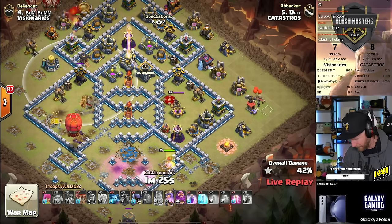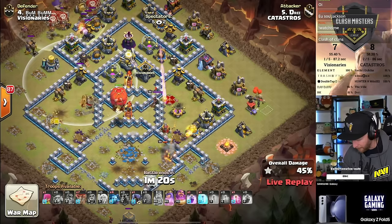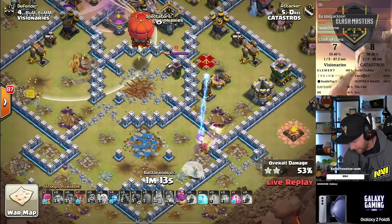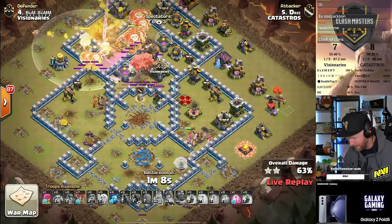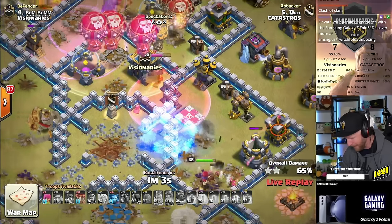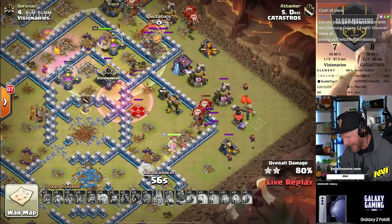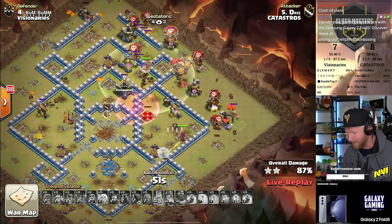It looks like he'll get the slammer going to the core of the base. The lalo has started, slammer taking red air bombs at the core. Headhunters come out after the queen — his queen stays alive, pops her ability, gets through the wall, and will probably go over and get the defensive queen out of the way. He freezes and puts in a haste as well. The defensive queen gives trouble with headhunters on her tail but ends up going down. It is a triple for Katastros, and they will sustain their lead.